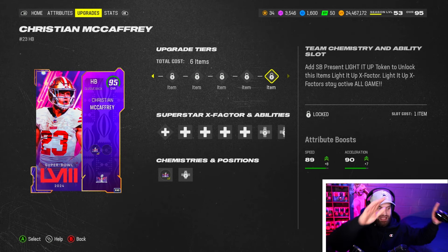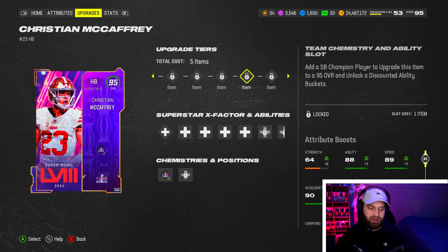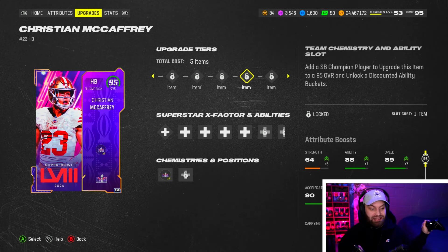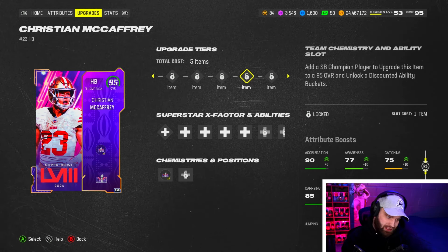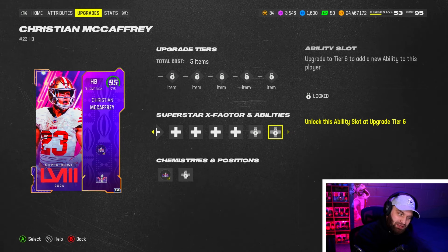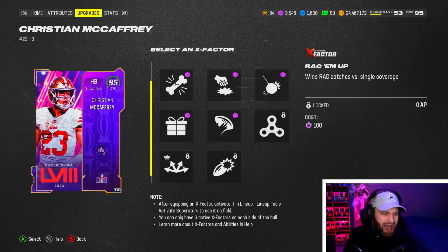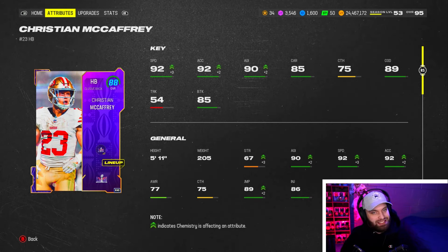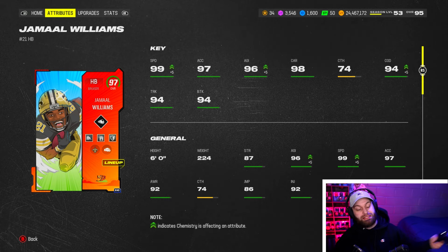At number 3 we have CMC. I'm currently using him with Chuck Holly and Heinz Ward, so I won't swap him out just for the video. He is still very good — 96 base speed, and with the Lighted Up token he hits 97, same as Terrell Davis. He's a great catcher with 85 catching, above 90 carrying, good juke move. His abilities include Running Back Apprentice for one and Jukebox for one. You can also add the Lighted Up token ability, Backyard Running Back, or YAC 'Em Up. He's top three — you could argue him over number two.